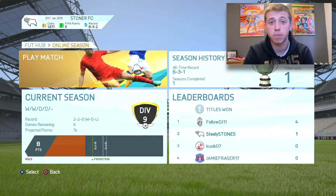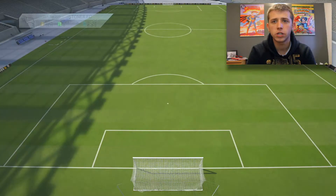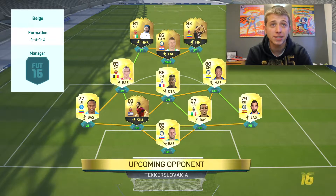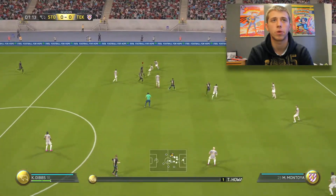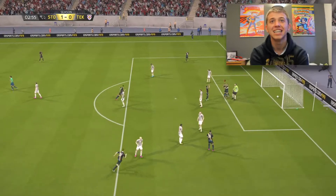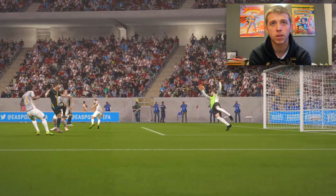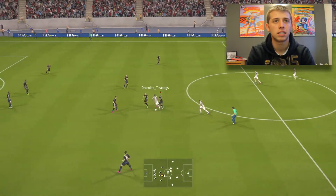As you can see from our current season record, if we win the next game we will get automatic promotion and clinch the title - then it's Division 8! I'm going to use the Italian slash BPL team I made, which has Palacio up top. Holy shit, look at that team - four in-forms! Gibbs on the ball - Gomez finds him, 1-0 already! And that is how easy it is with this team. It was Lanzini - a great little touch inside, pings it straight into the top bins. The West Ham man.